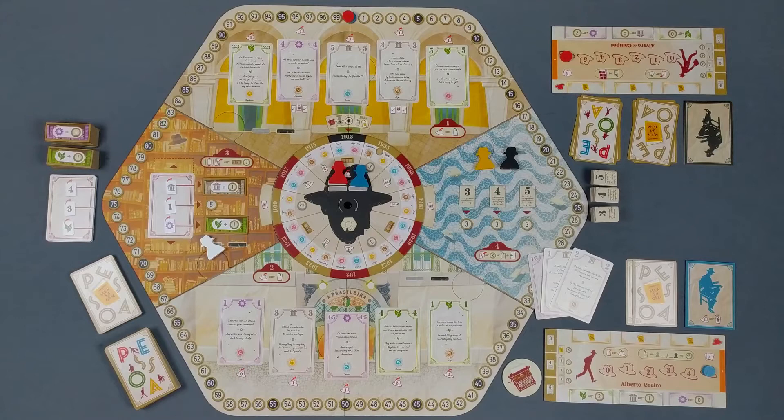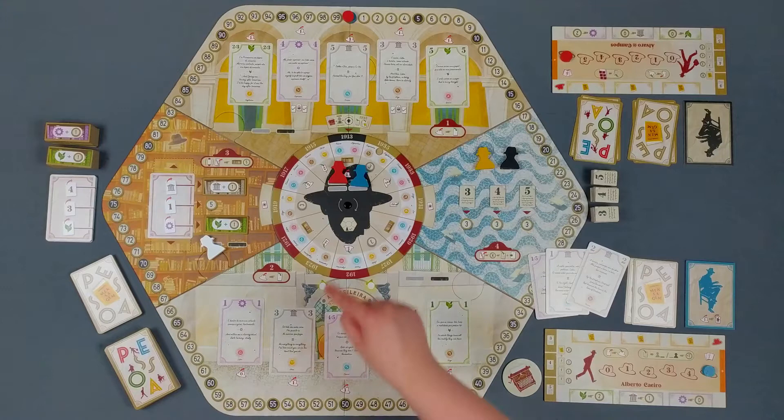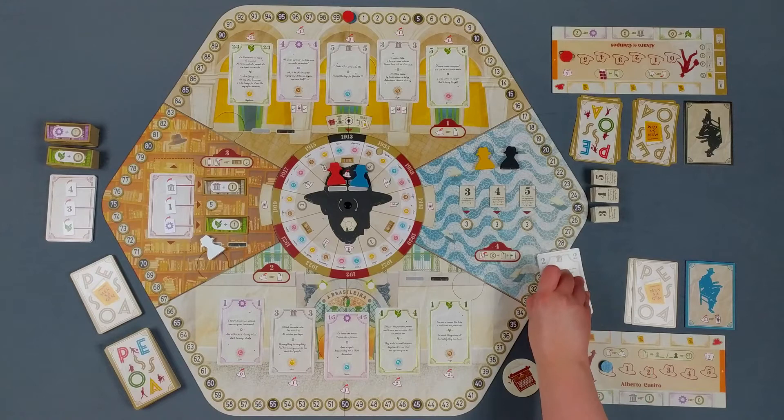If a player enters PSOA's mind, also mentioned as the metaphysical space, they spend energy to perform the action corresponding to the PSOA meeple. As you can see, gaining inspiration and performing actions uses up the player energy. So from time to time, they need to rest to recharge their energies to the plenty.